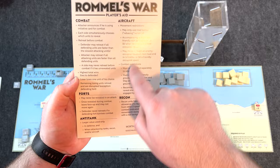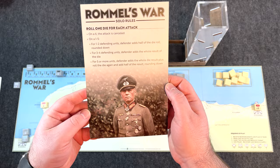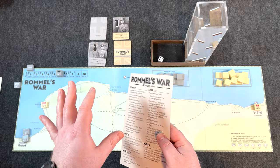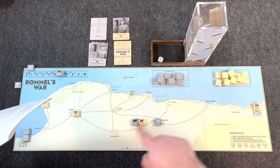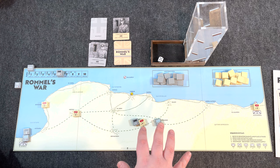The separate player aids are a very welcome addition — one side covering combat and special aspects like aircraft, forts, recon, and anti-tank, and the other half covering the solitaire combat rule. Player aids help immeasurably by keeping your eyes out of the rulebook and on the board itself, playing the game.